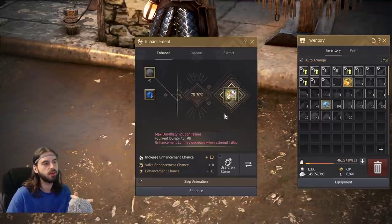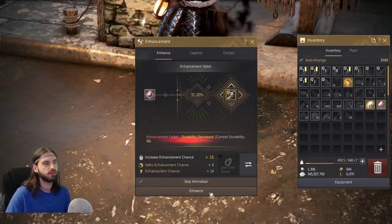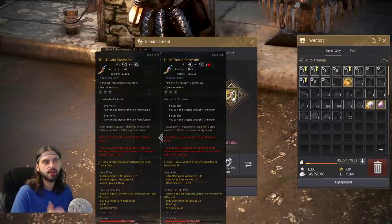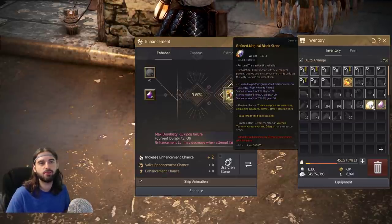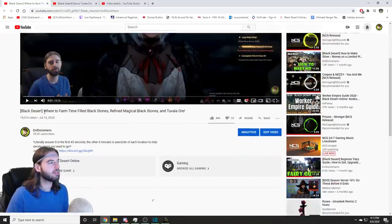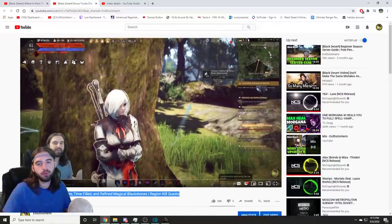So I pressed my luck another time on the gloves and got myself up to 13 failstacks. I took the Shamshir back out and now I've got a 27% chance, so I'll start smashing at it. But where do you get these Time-Filled Black Stones and Refined Magical Black Stones? If you go to this channel, you will see a guide titled 'Where to Farm Time-Filled Black Stones, Refined Magical Black Stones, and Tuvala Ore,' and a second video on Bonus Tuvala Ore, Time-Filled and Refined Magical Black Stones from Regional Kill Quests. Both will be linked in the description below if you want to know where to farm these items or do these kill quests.